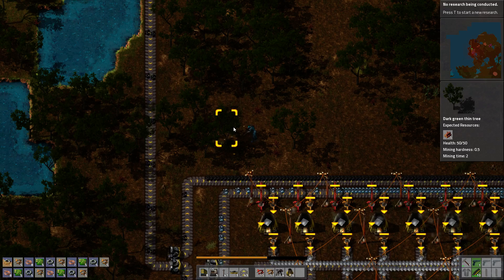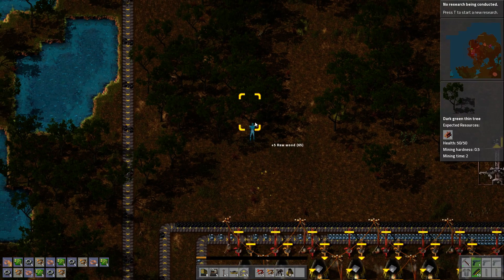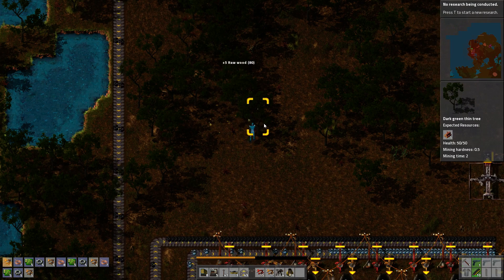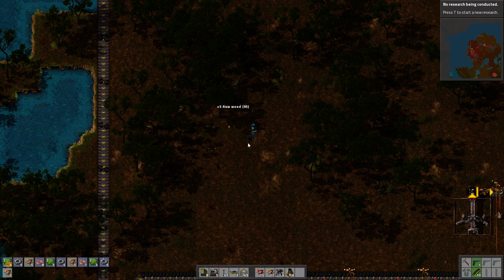I'm going to go ahead and get this part kind of drawn out here. I'm only going to do 8, so it's going to be 4 and 4 — I could do a row of 8, but I want to be symmetrical so I can also expand the copper when I need to, because copper will last a long time.